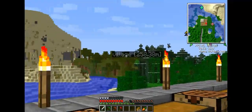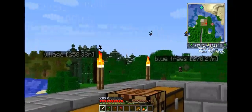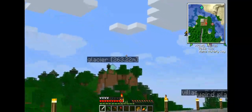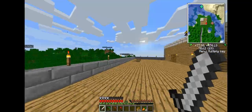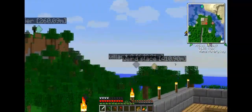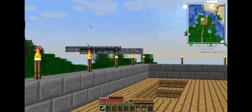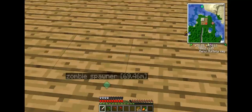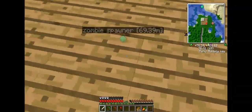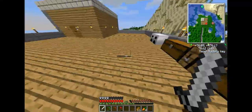I found some blue trees — I'll show y'all that later. A nice little village. A volcano. Glacial. A weird place — that is something else I'll have to show you. But behind that is another village. So, I found two villages. And a zombie spawner — I forgot about that. And it's sixty-nine blocks from me.